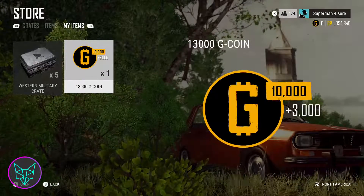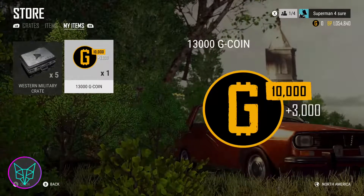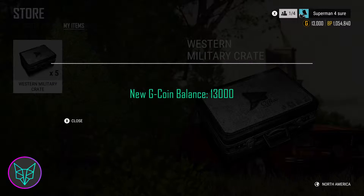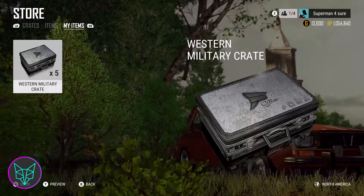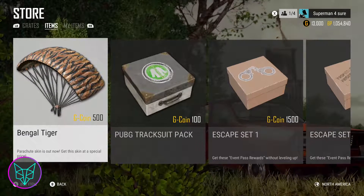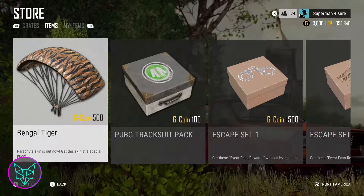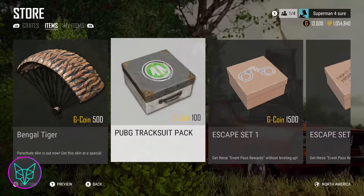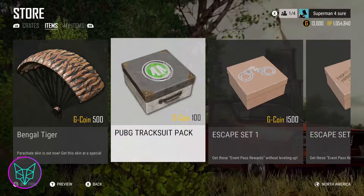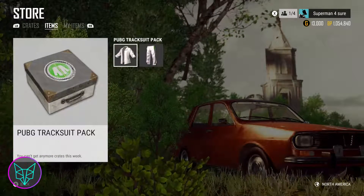The first and largest change is the addition of a new currency called G-coin. This in-game currency will have to be bought with real money. So instead of buying the crates themselves, you buy the currency and then use the currency to buy the items. And it's not just crates — you can also get event passes, which I'll detail in a minute.